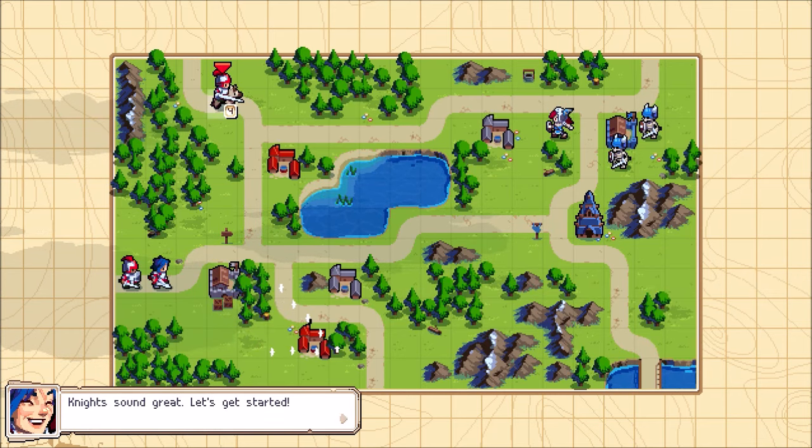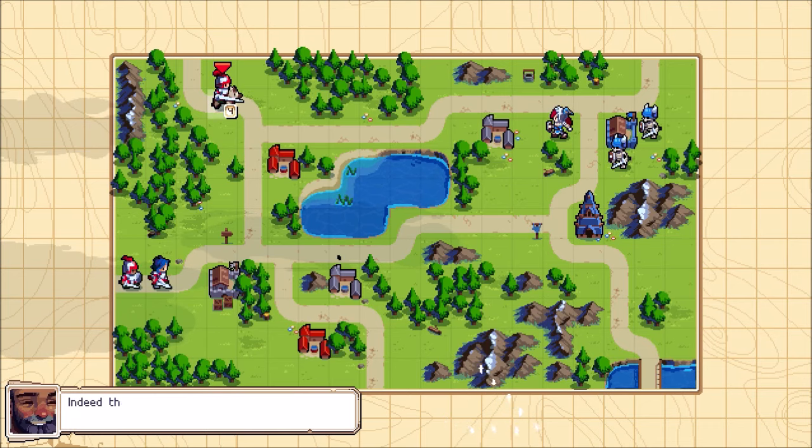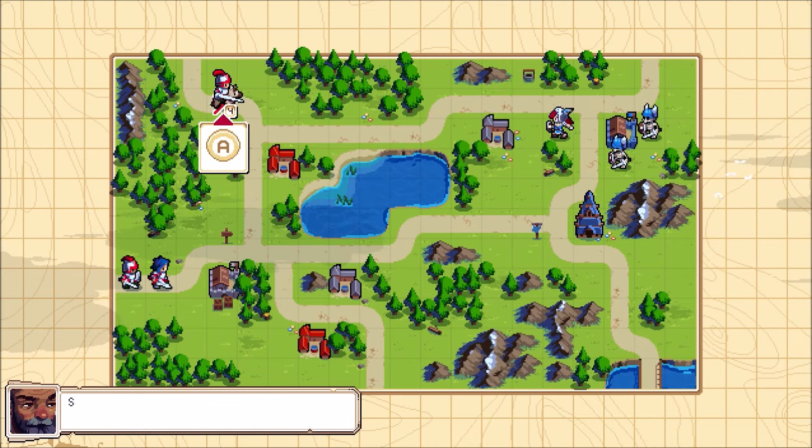Knights sound great! Let's get started! Hold your horses — it seems this knight is low on health. Is there something we can do to help? There is! This is where reinforcement comes into play. Simply move a wounded unit next to one of your structures and select Reinforcement. Let's do it!